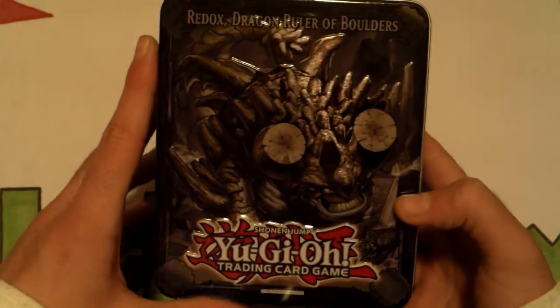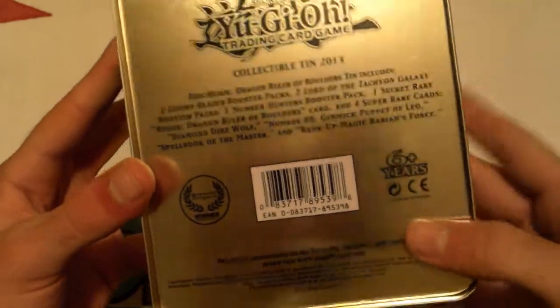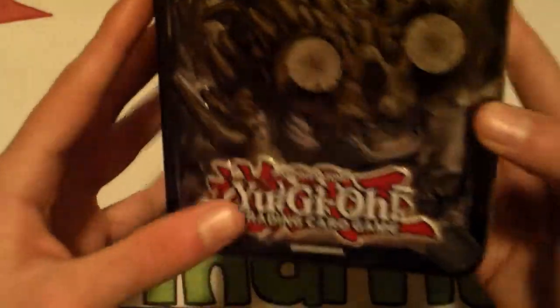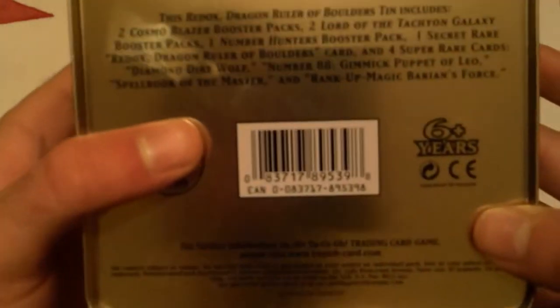We got the Redox Dragon Ruler of Boulders tin — one of the wave 2 Dragon Ruler tins. Redox is my favorite, right next to Blaster. He's just so cool. I think he's better in a lot of aspects, the reborn aspect and everything. Let's go and see what we got here.